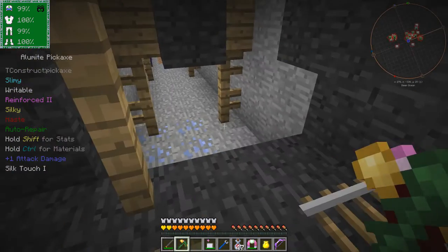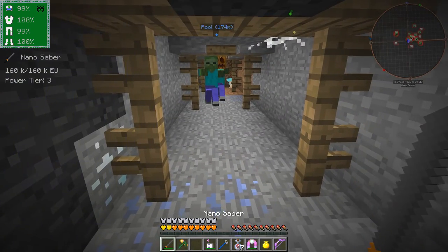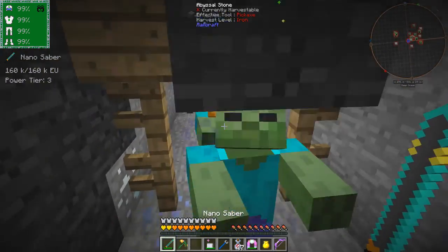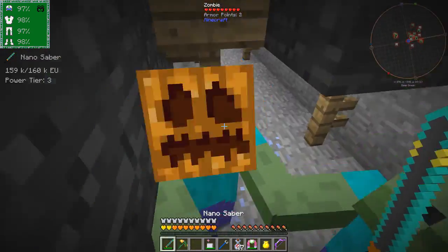And then we get mobs. Of course the nice thing about this armor here - let's put the suit on. So you can hit me and I don't take any damage at all. Used a bit of power. We'll just get rid of them.